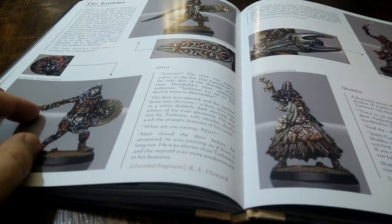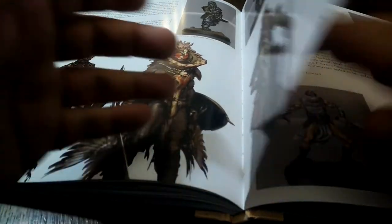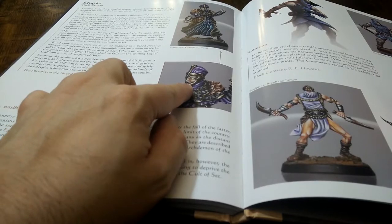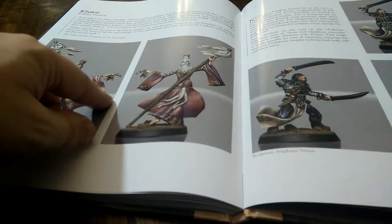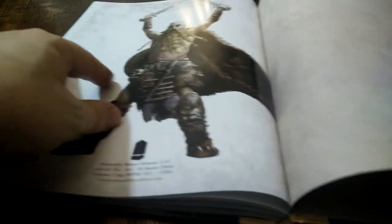Some of these miniatures I'm not sure if they're ones I haven't picked up or I've got and just forgotten about. I know for example I've got the Kushites — some really nice guys. The Thothamon looking fabulous here, really really nice mini. And then the Kitai, the kind of Japanese-y type figures, and Nordheim. Then a lovely bit of artwork on the back.